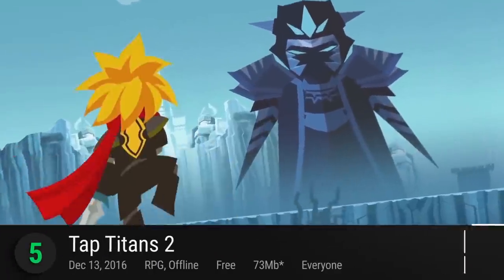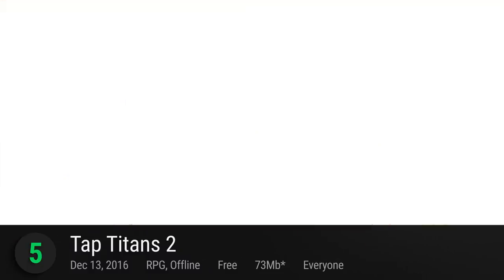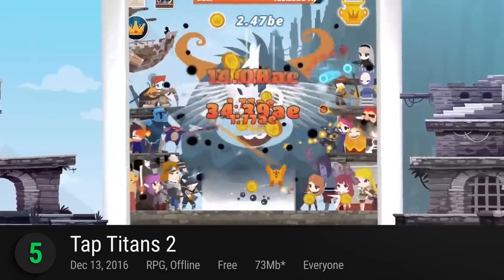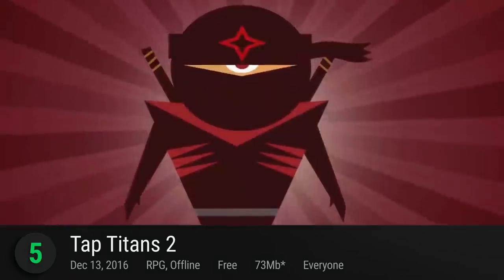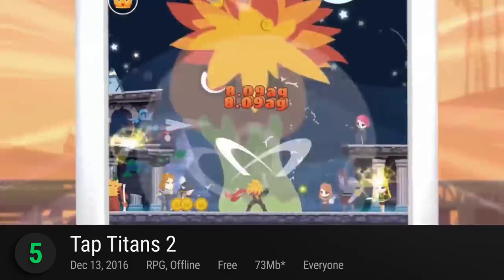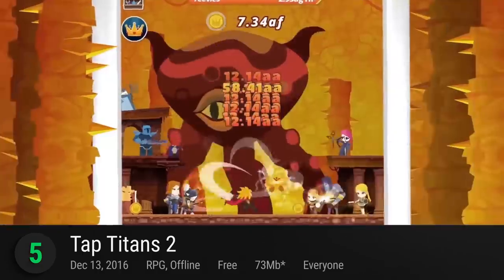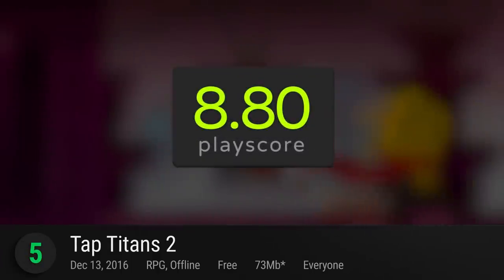Number 5: Tap Titans II. Incremental games are so in lately, offering players a gameplay experience that requires less commitment. This sequel introduces the same gameplay mechanics but adds a few extra monster designs and characters for you to choose from. Simply tap and slash enemies to a pulp, upgrade your hero, recruit friends, and do some huge DPS until you're bored. It receives a playscore of 8.80.